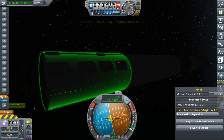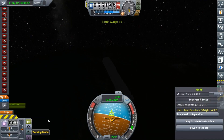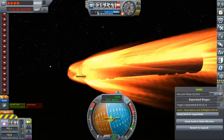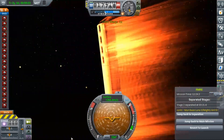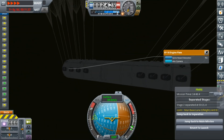We've detached the core and it's going to try to reenter and land. But we're going faster than normal, so it's going to get very hot — so hot that the engine explodes. The engine is the most expensive part of this, so it kind of defeats the whole purpose of recovering the stage.